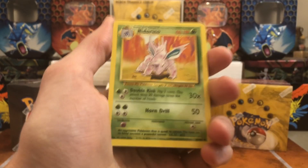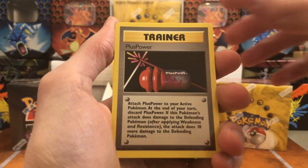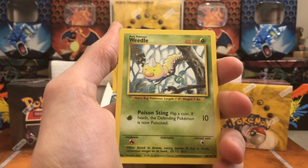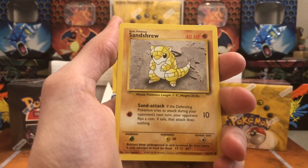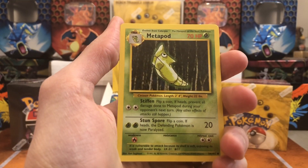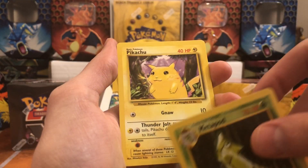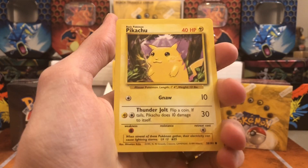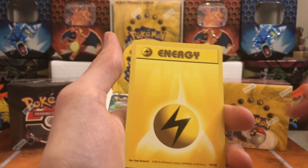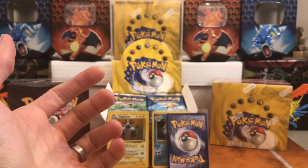Nidorino — first time we saw that today. Plus Power — good card. Ooh, Magikarp — very nice. Weedle, Sandshrew, Koffing, Metapod. Ooh, Pikachu — there he is! Very nice — a little Arita illustration fat Pikachu. We got Psychic energy and Electric. Psychic and Electric is like the most popular combo.